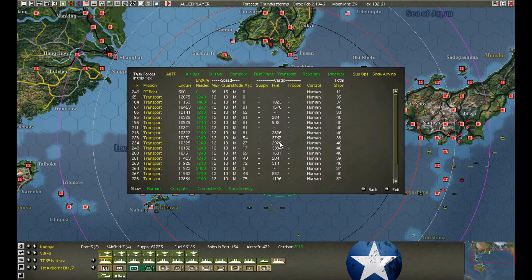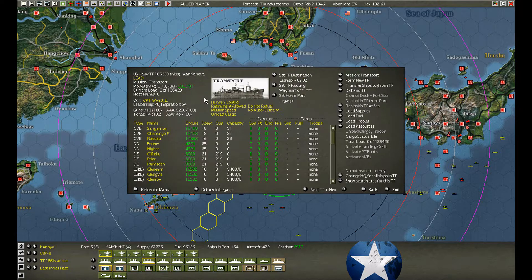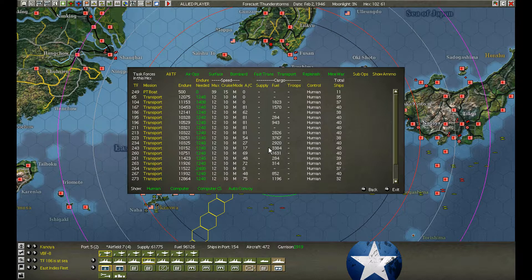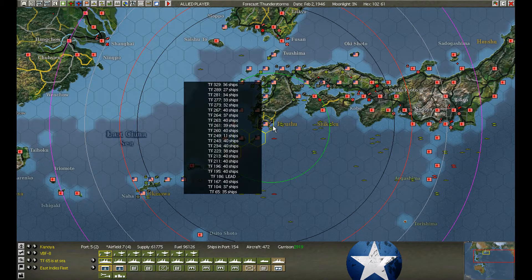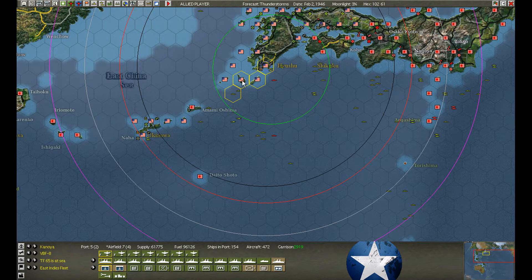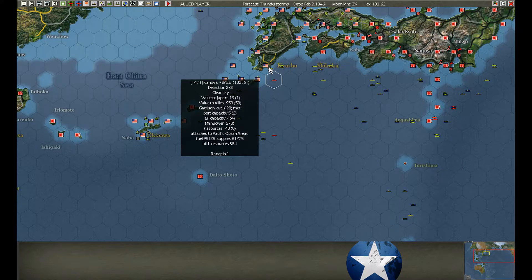At Kanoya, we finally unloaded everything. The lead ship is taking off and heading back, and everybody's following. It seems like it's working. The route we're taking is over the islands and then down. By taking the shallow route, I think the AI tends to keep the submarines out in the deeper water and doesn't like to mess around with submarines in shallow waters too often. So that's not a bad route.